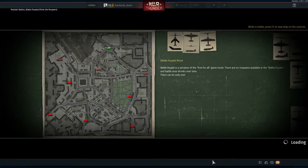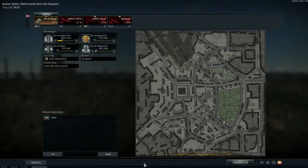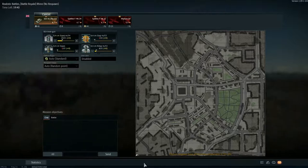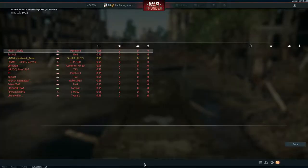As you can see, we spawned in at a random position. After we get to battle, we're just waiting around for 30 seconds to actually get into the battle. We're on the map Advance on the Rhine, which I believe is Cologne in Germany. In general, this map is not really — I mean, I like the map, but in terms of what the SCRV can do, it's kind of a bit difficult.